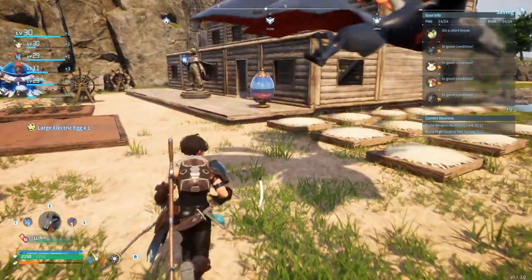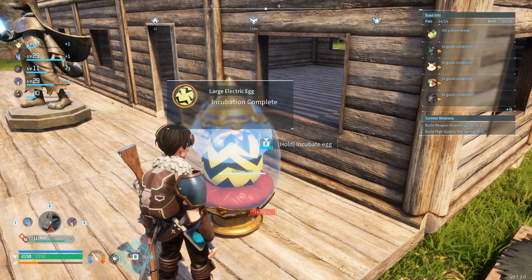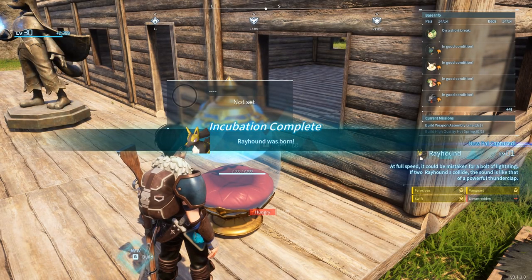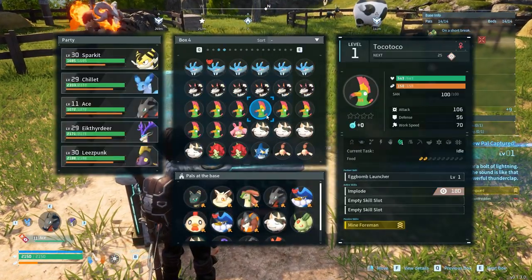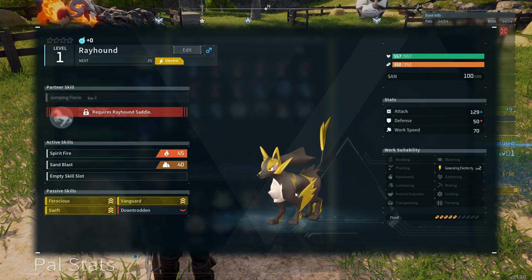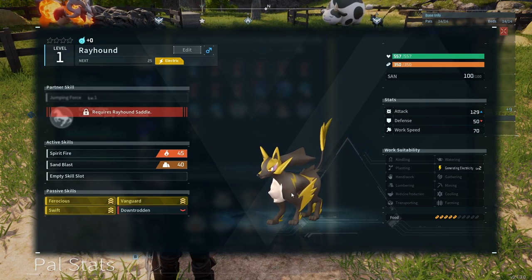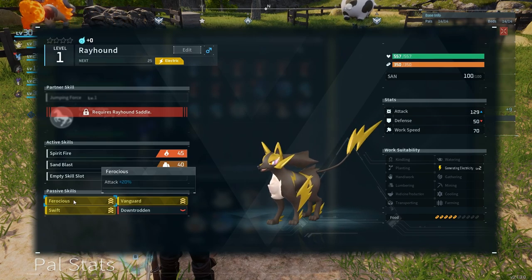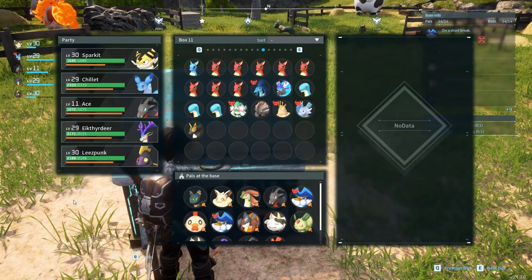There's a large electric egg here — the electric part will probably hint at what this is going to be. We're going to hatch this. Using the calculator, I already know what's coming. It's a Ray Hound — Ferocious and Swift. So this is our first Ray Hound. He kind of looks like an electric-type. I need Ray Hound to breed with something else, though for the life of me I can't remember exactly what for anymore.